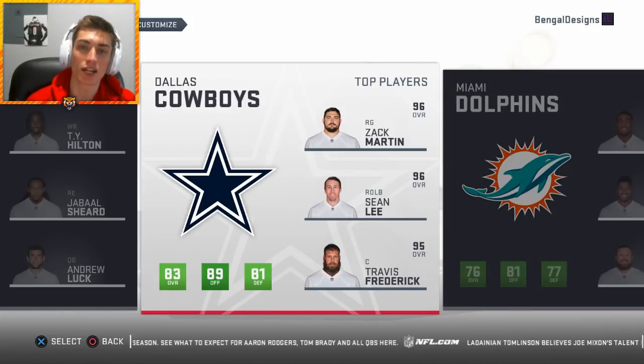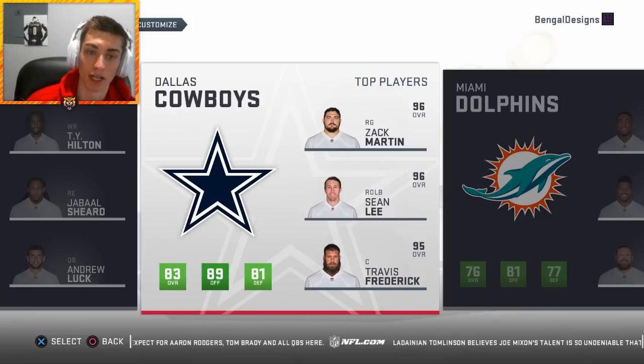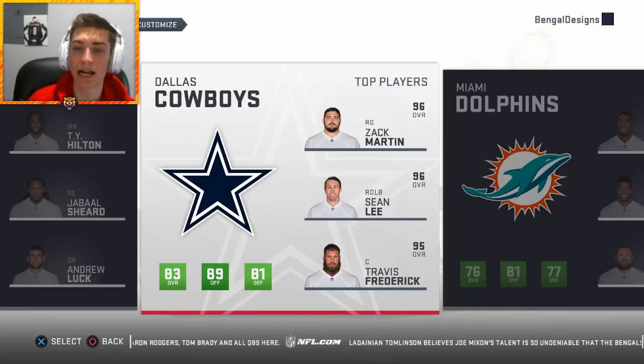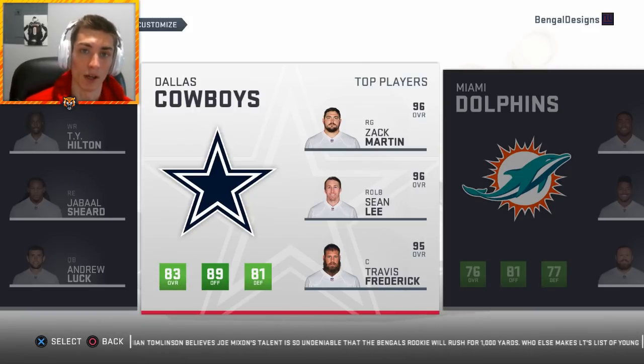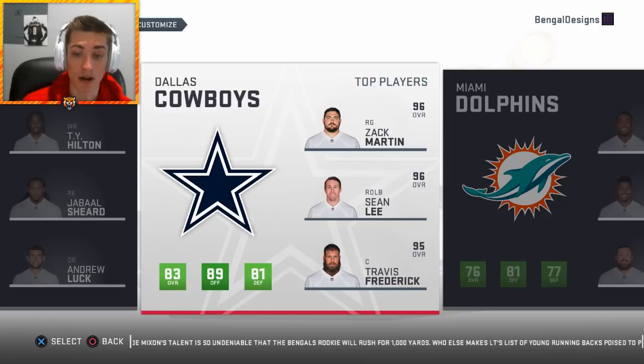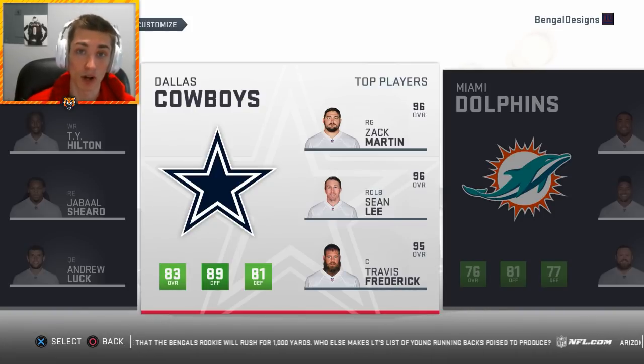What's going on guys, Bengal again here coming back at you with another video — today doing another Madden NFL 19 rebuild featuring the Dallas Cowboys. The Cowboys have a pretty talented roster. The only thing is they've been underperforming the past couple years as the Eagles have taken over the NFC East, especially winning the Super Bowl. But they do have a number of really talented players. Their offensive line is arguably the best in football — Tyron Smith arguably the best left tackle, Travis Frederick arguably the best center, Zach Martin arguably the best right guard.